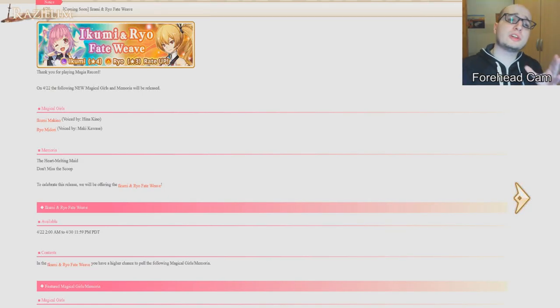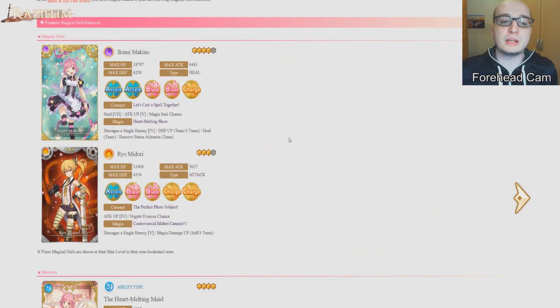Welcome to the analysis of how good the Ikumi and Ryo Fade Weave is. This is a banner that a lot of people feel is finally the time to save because they don't need to pull on it. It's the first unlimited banner in a really long time. Let's go over whether this banner is better than you think, or maybe just as terrible as you think. In this Fade Weave we have access to Ikumi, Makino, and Ryo Midori — or just Ikumi and Ryo — and we'll cover what these characters are supposed to be.